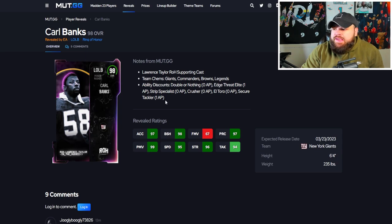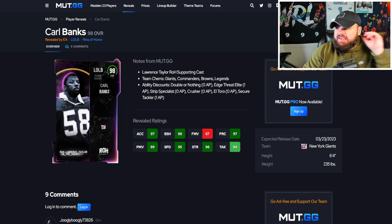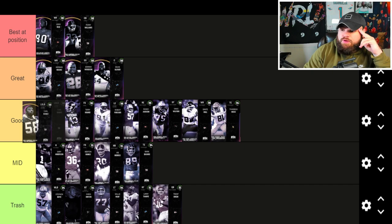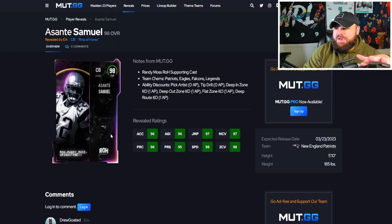After that we get Carl Banks — great speed, great acceleration, block shed, power moves, but finesse moves only 67, which is why I didn't like his level master card. He can get Double or Nothing for zero, Edge Steadily for one, El Toro for zero. If he can get Double or Nothing and El Toro combined — which it looks like he can right now — he's going to be insane. That combo is what puts him close to the top tier, but I still don't like those finesse moves being that low.